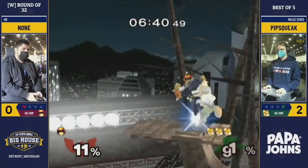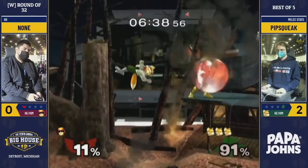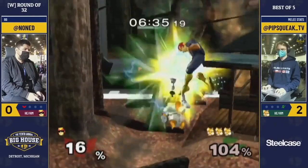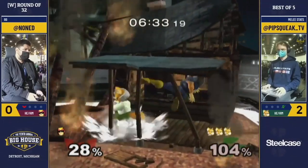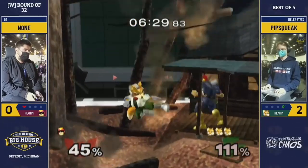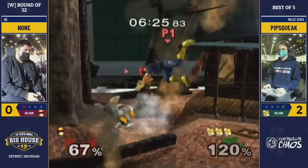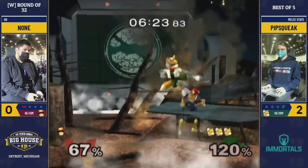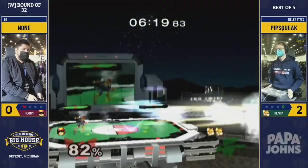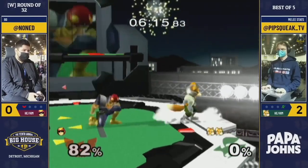I get stomped and wall tech somehow and get a wall jump out. Now, just to illustrate how ridiculous the height difference is: take a look at his neutral when I'm down here off-stage. I do full jump nair repeatedly — how does he really hit me here? He doesn't. I get a ton of free percent, 67%, and then I trade and that's 82%. This spot is so hard for Falcon to win if you play it right.